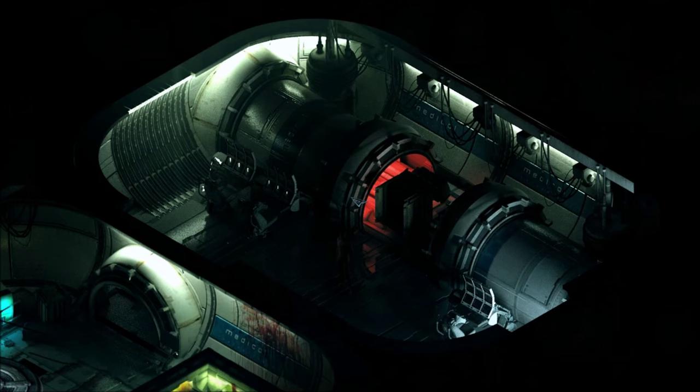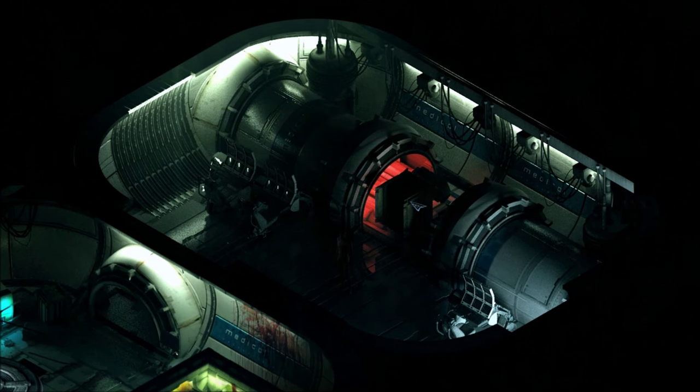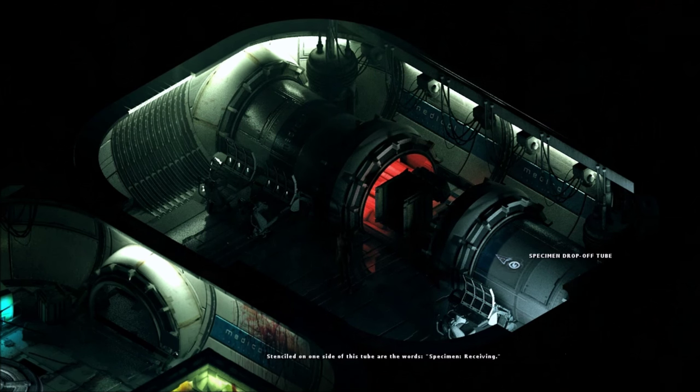So John traveled with the crate through the tube inside the Medical Bay. He's at Level 1, his daughter is at Level 4. Let's explore — this is a specimen drop-off tube, stenciled with the words 'Specimen Receiving.' Shut-down terminals: every single one is dead. Machinery may run diagnostics when specimens arrive via the tube.